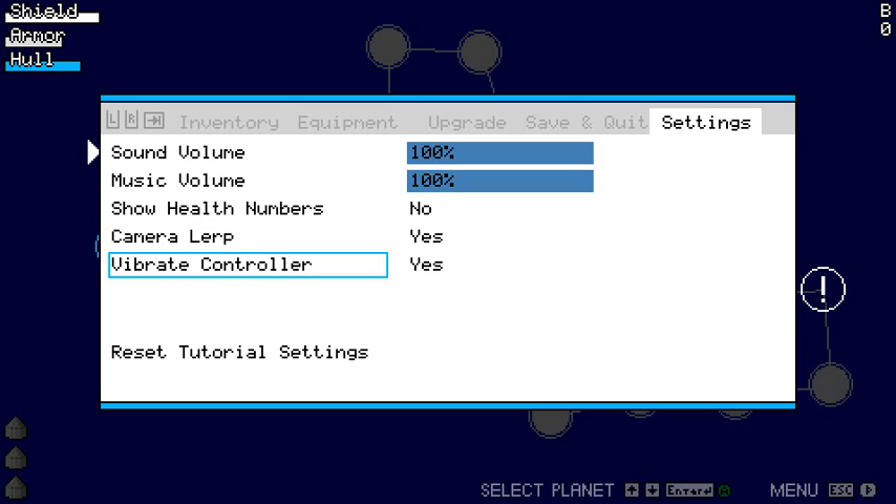I should mention vibrate controller — I have the code in place. I'm using a library called MonoGame, which is based on XNA, a thing that Microsoft made for making Xbox games. They don't support it anymore. MonoGame is kind of a replacement for XNA, and they provide all the same functions, but some of them just don't do anything. Vibrate controller is one of them — MonoGame has the function but it does nothing. So whenever they get that implemented, this will actually do something.